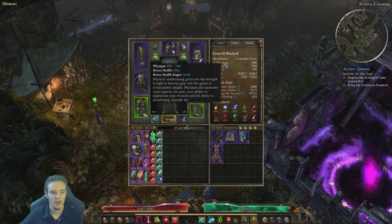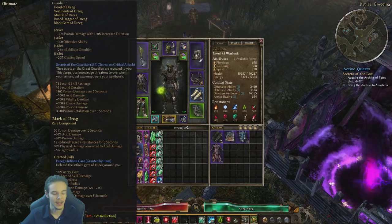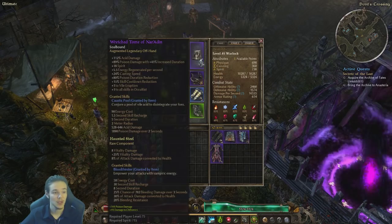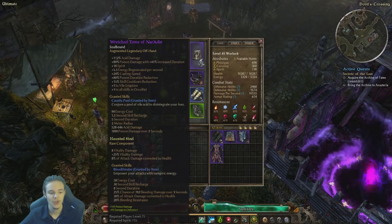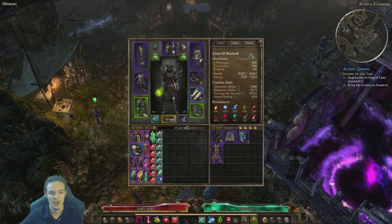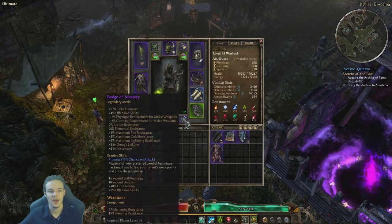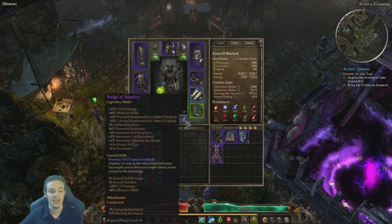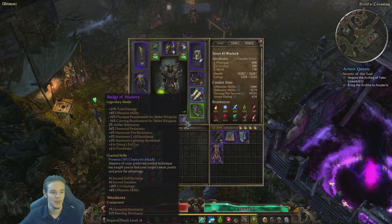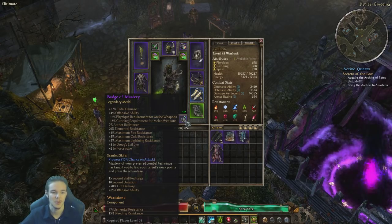For Attributes, most of them are going into Physique. I have put a little bit into Cunning because I need the Cunning for this Dagger, which has ridiculous Cunning requirements. And I have put a little bit into Spirit as well, because our Tome requires 715 Spirit. You will want to take that into consideration. I also have 5 available points in case I switch a piece out, especially the Badge of Mastery, which gives minus 15 Cunning requirement for melee weapons and Physique as well. This is really, really crucial to this build — the Badge of Mastery is really, really good. Just get it; you can craft it.